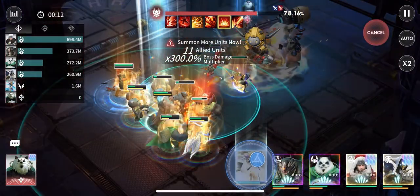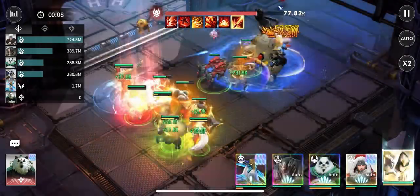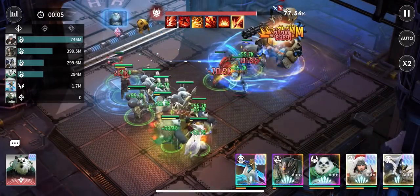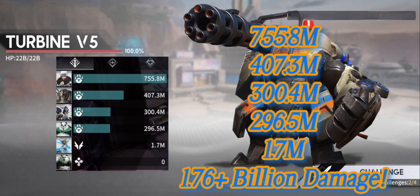As you can see, we hit about 700 million with Daniel, just under 400 million with Kalaza, 300 million with Senway and Skewer. This has been the best team out there right now — I hit about 1.76 billion damage total with this team.